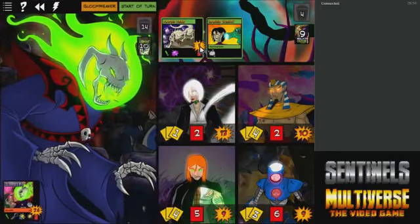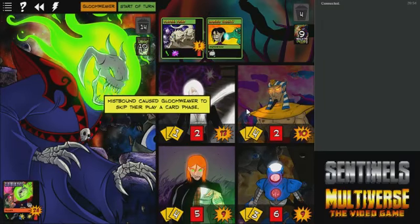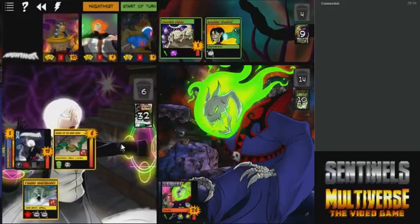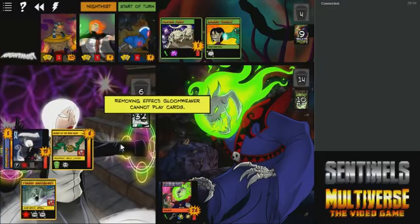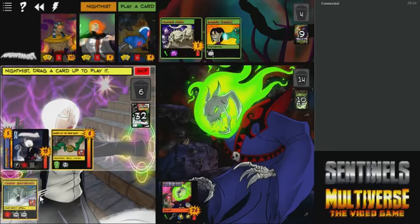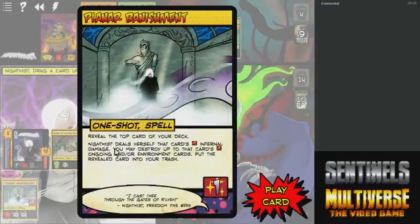Now all ongoings and equipment are six-health targets, which is a little awkward. This card revs the ongoing environment and puts everything else — eh, skip.